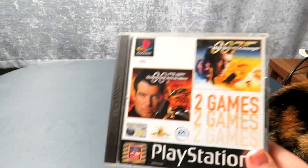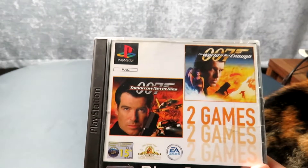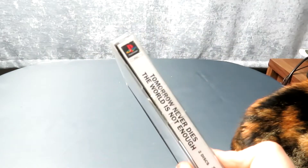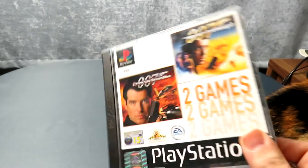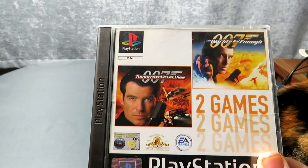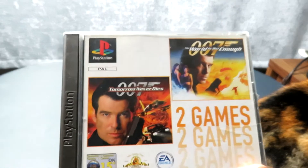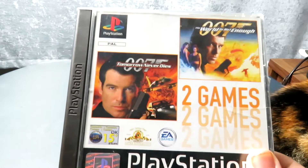Now the controversial one — I own both the single games individually, but this two-games edition I don't actually have and it's got a unique white spine which might stand out a bit on the shelf. But for now there's space for it, so I'm probably going to add it to the collection, though I may change my mind by the time I come to actually start putting these on the shelves.